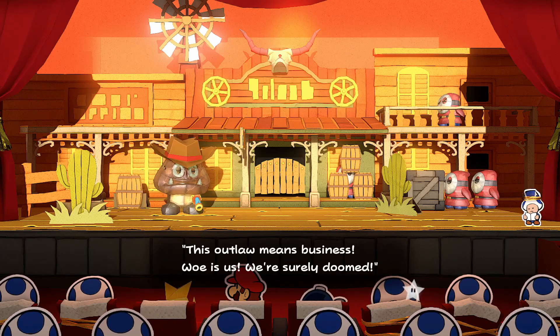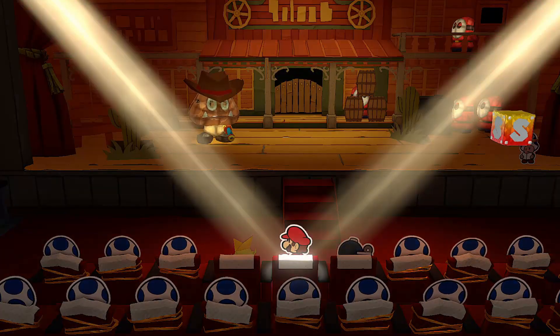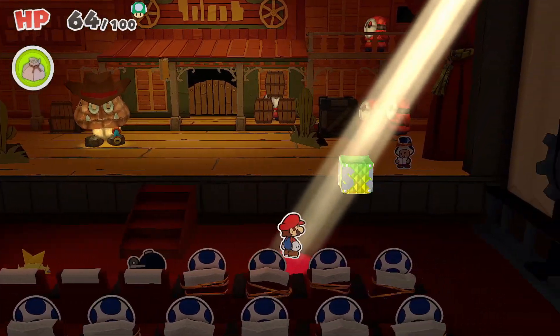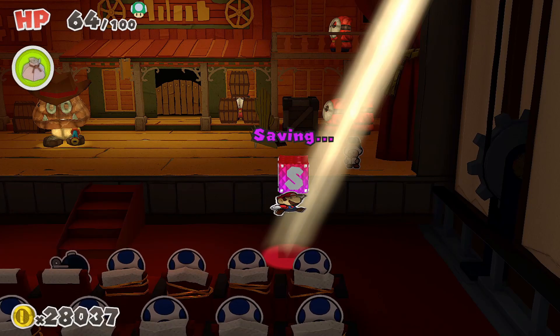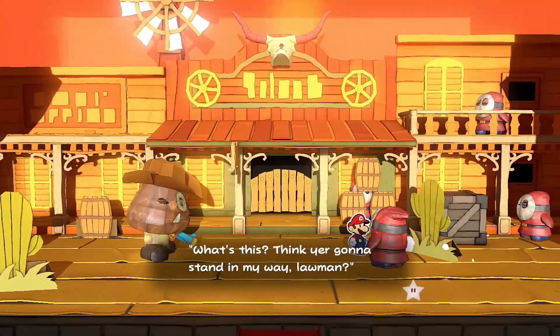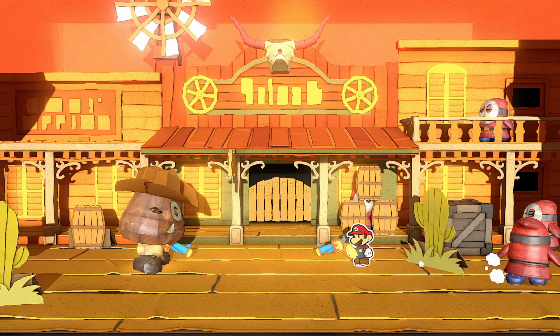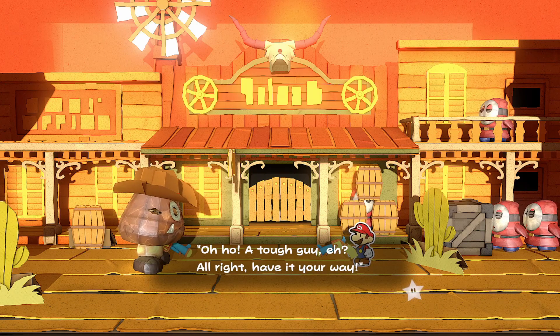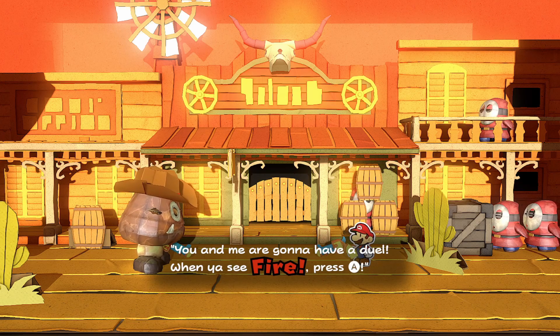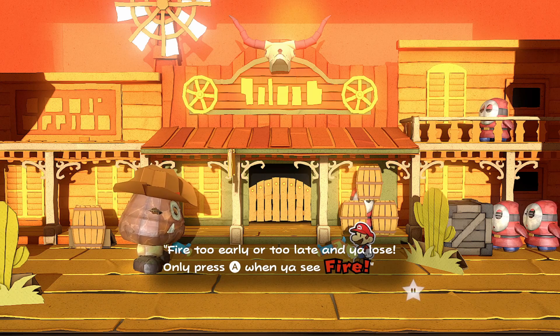This outlaw means business — we surely are doomed. Oh wait — he's been here among us. Who might stand up to the ruffian? I would like to save first. I'll stand up to the ruffian. What, do you think you gotta stand in my way, little man? All right, I'll have it your way — you and me are gonna duel. When you see fire, shoot. Fire too early or too late, you lose.